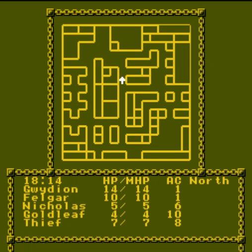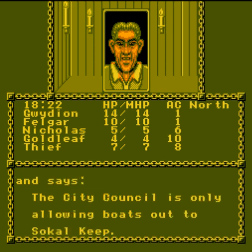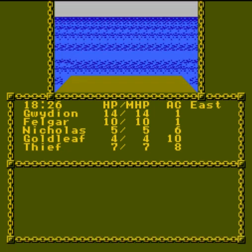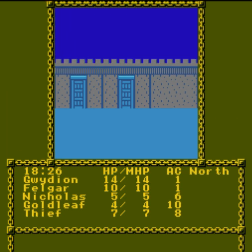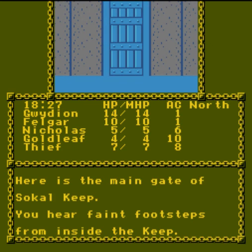We're going to go to Sokal Keep on Thorn Island. When I played this game as a kid, I thought that the boat was Sokal Keep, but it's not — it's actually an island. I think that's the tour guide from the beginning of the game; I'm not sure he's got the same face. So we're going to have the fortress of Sokal Keep. When we go out there, there's going to be undead encountering us — those are the fallen warriors of Sokal Keep.